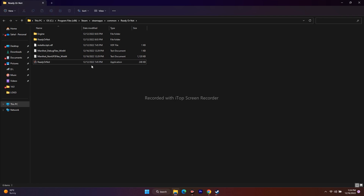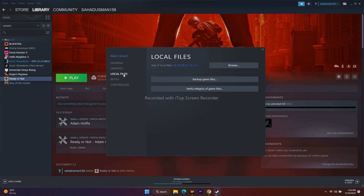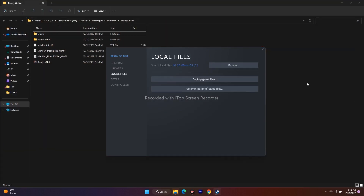Another step that has worked for many users is launching the game directly from the installation folder instead of through Steam. Right-click the game in Steam, go to Properties, go to Local Files, click Browse, and then launch the game executable from that folder rather than from Steam. This has helped many users resolve launch issues.